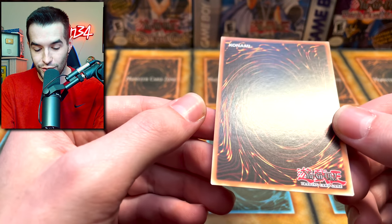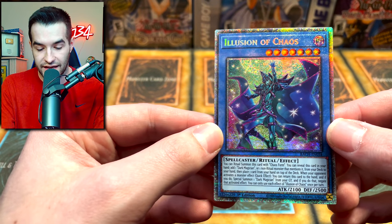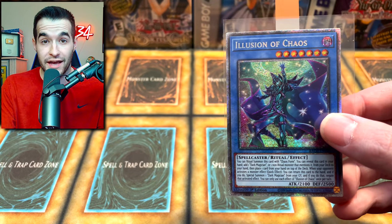Overall, this card looks really nice. If this one doesn't get a 10, I will be surprised. I think it would have to be a centering issue, but honestly the centering is pretty good. I'm going to guess PSA Gem Mint 10 on this Illusion of Chaos. That would be a really cool one to add to the collection.